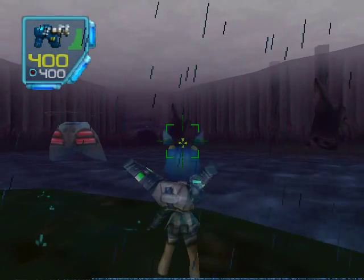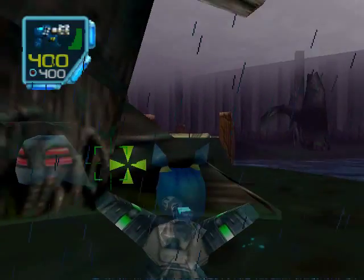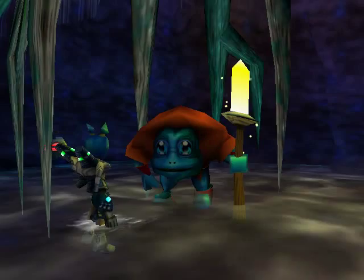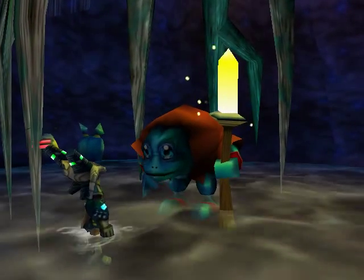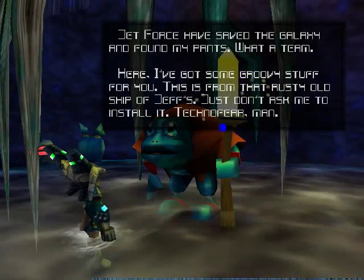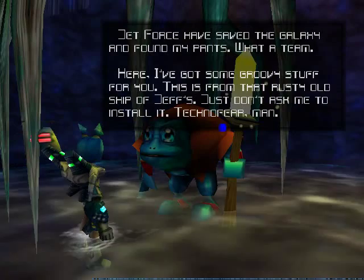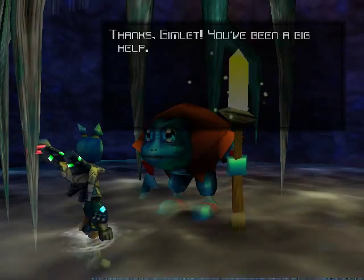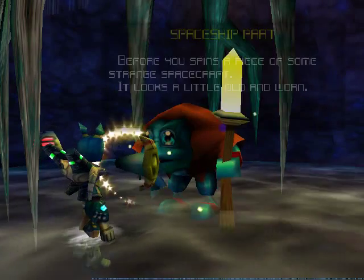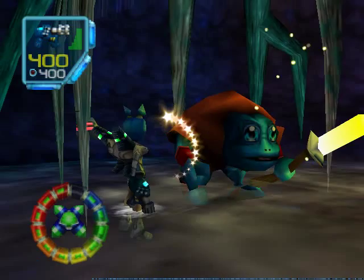Here we are in the area where we found Gimlet's Pants. There's a little hole underneath this tree, and you just swim on inside and we'll be able to find Gimlet again. And now he's wearing those baggy pants - I guess they're shorts - that we found too. Saving galaxies and finding pants. He's not going to help us build the ship, but he'll give us the piece for it. And we are now done with that.